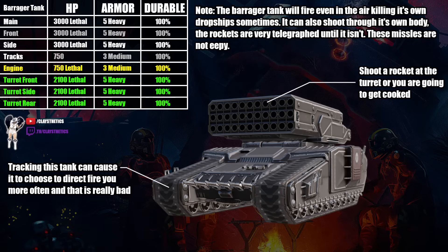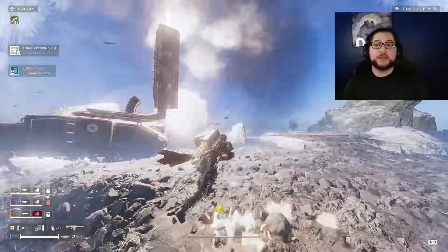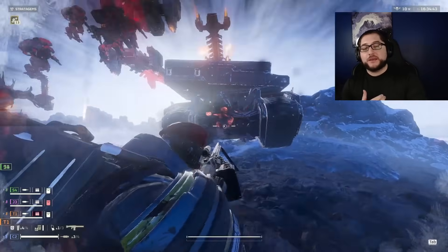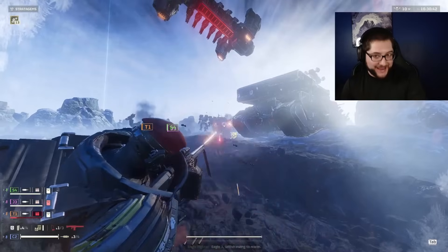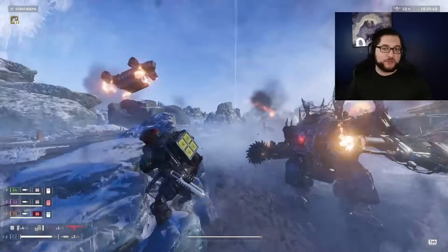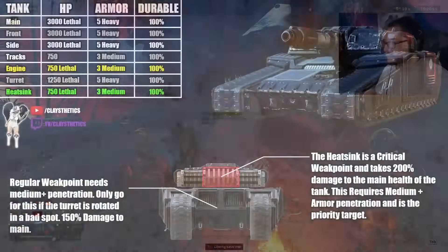Moving on to the notorious barrager tank — its rockets make no sense and have crazy knockback radius, so its turret is the main thing you want to shoot. Even though they said they fixed it, sometimes the turret lives even if you kill the body. Any of the big anti-tank weapons completely detonates it, and it almost dies instantly to most strats when hit directly. The engine is a secondary option if you have nothing that can pop the turret, but be careful because if the turret keeps moving it's still trying to rocket you and can clip through itself. You should always have at least a thermite or an AT5 to pop the turret if queuing into any bot mission.